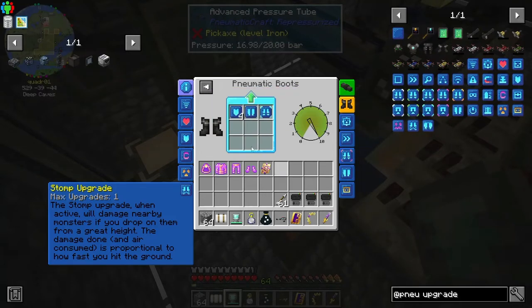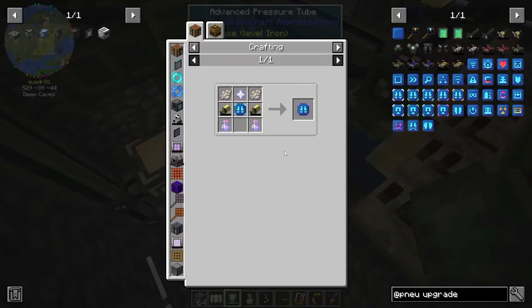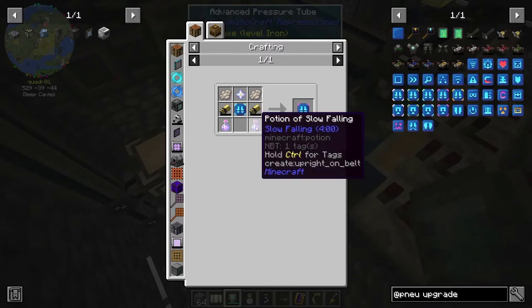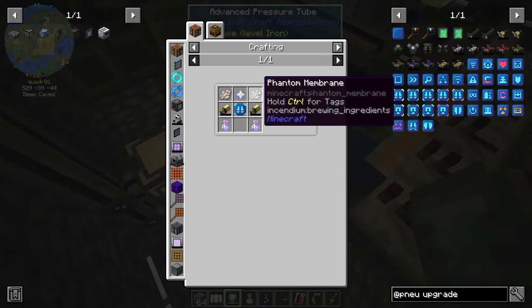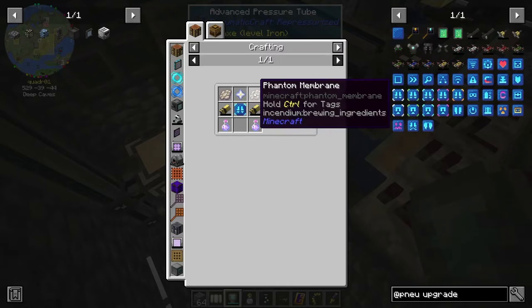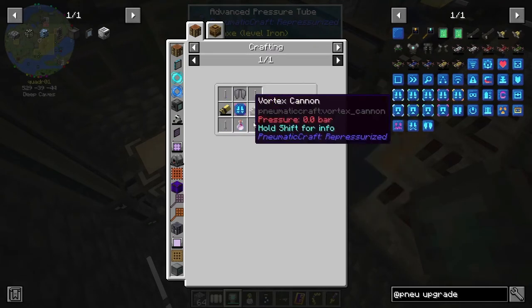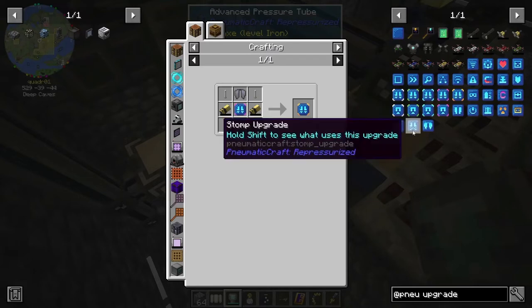I made the jet boots upgrade but only got to tier three. Once I get to tier four I need phantom membranes — I have nether stars and I can probably make potions of slow falling, but I might have to spend a couple of nights out to get phantoms to spawn. The tier five upgrade costs another elytra, so I'd need two elytras to get flight on this suit.